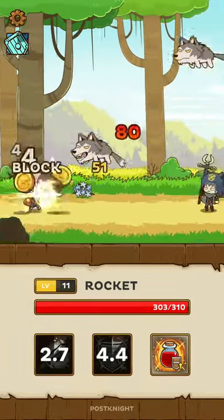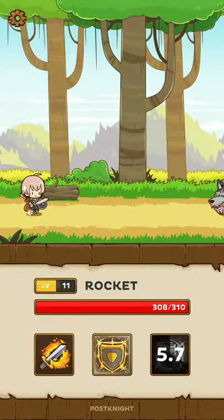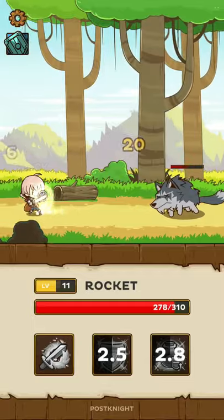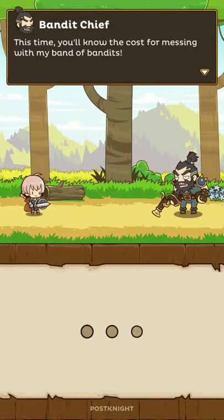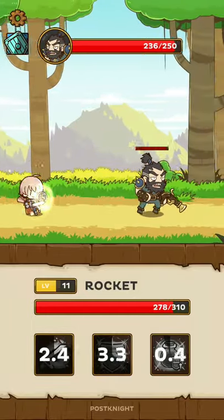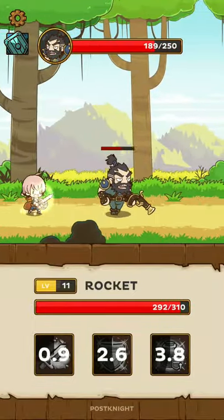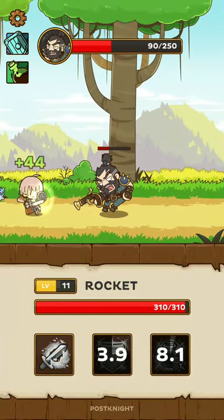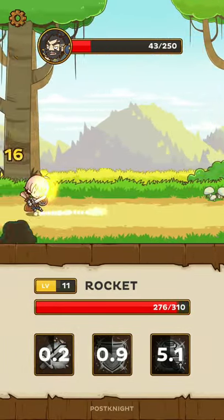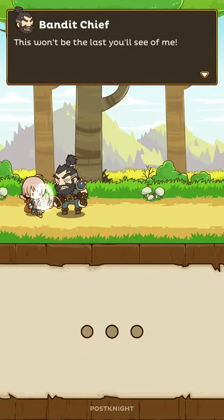And finally, Timber Path number five - the last one. The mage bounty is complete and we can pick up the rewards. The Bandit Chief again - shield that. My dash was really slow. As you can see, without the shield we get knocked back so much. We defeated the Bandit Chief.